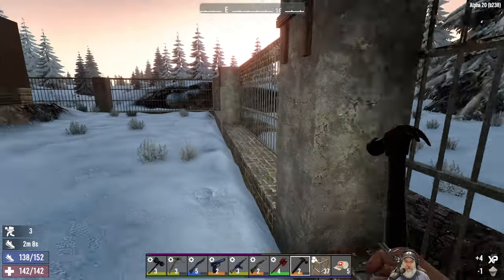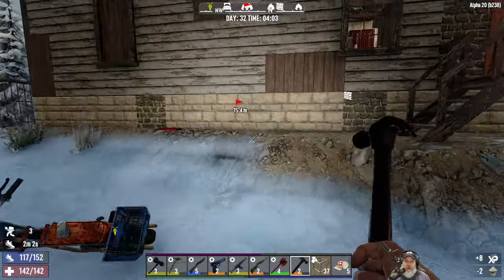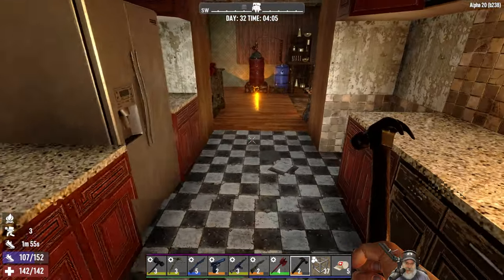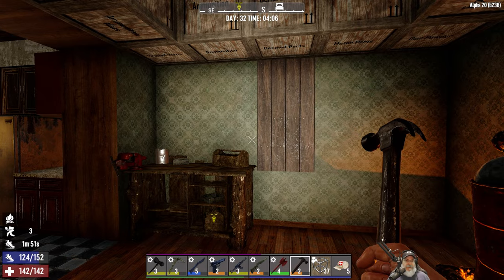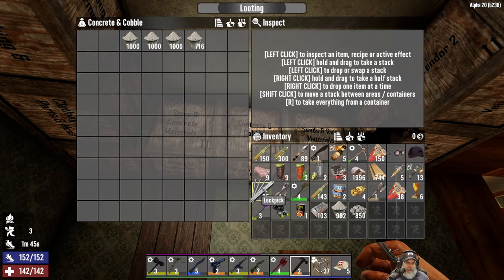If we just get Demolitions Expert eventually to level five, the pipe bombs are gonna do plenty of damage and we might be able to just use those and make a bunch of them because they're so cheap to make - as opposed to grenades which do more damage but are a lot more expensive. Once I get Salvage Operations all the way up I'll get mechanical parts and springs, which are two of the ingredients you need for grenades in quantity, so then it probably won't be a big deal to just do grenades at that point.